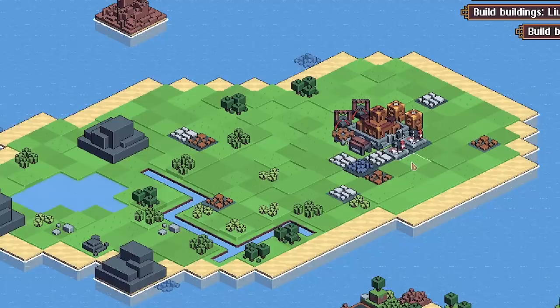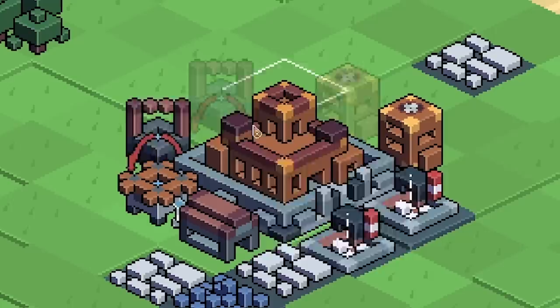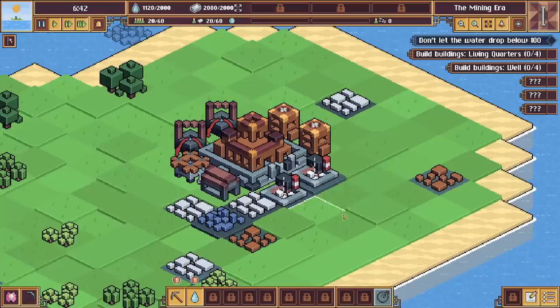So this is our starting level. Every time you play this the levels are randomly generated, so if you play it yourself you'll get a completely different layout. But what we have — we have our base here, this is our miners' base. If this floods it's game over. Around the back we have living quarters, so obviously people live in those. And you can see up here that's how many people we have.